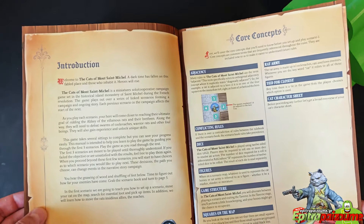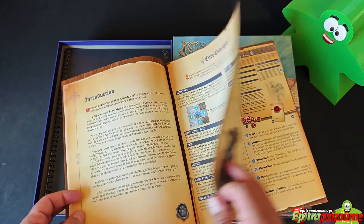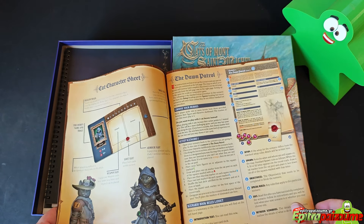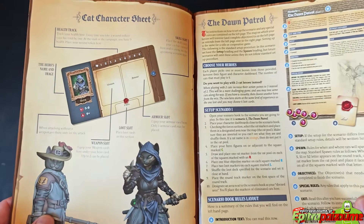There is an introduction that sets us in the scene and some core concepts explained. This is a very easy game to get behind. If you played Escape from Stalingrad Z, this is far easier to pick up, and obviously you can play with mixed groups as well.